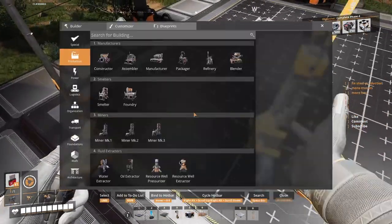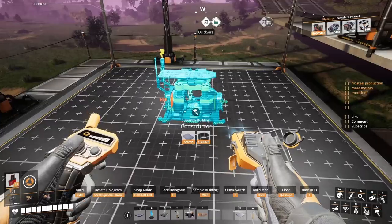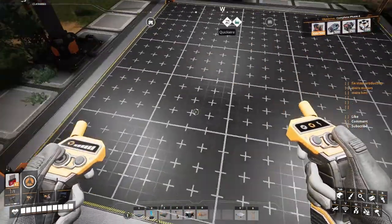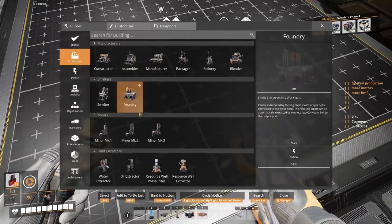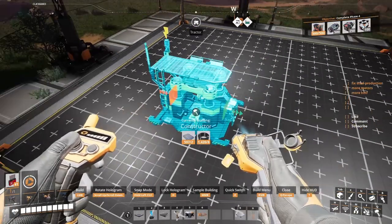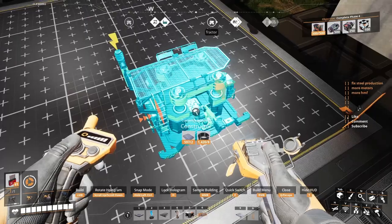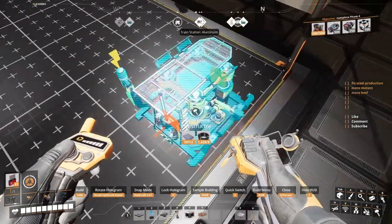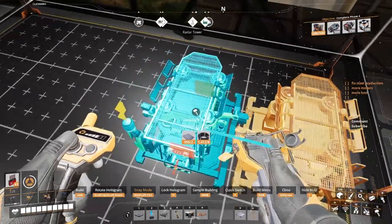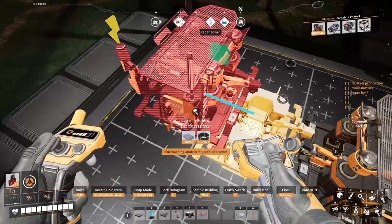Welcome back guys, today we're gonna make a blueprint for constructors. I'm gonna put some constructors down to make concrete for my steel factory — it's gonna be a lot easier with these. This is a 5x5, the Mark 2 blueprint designer. If you have the Mark 1 it's gonna work, but you're only gonna be able to put four on a side, so that's eight. I'm gonna do a little better here.